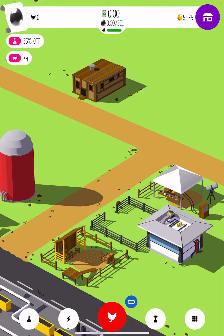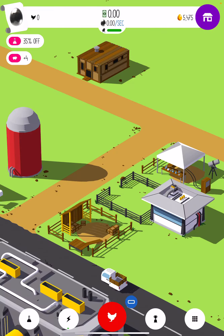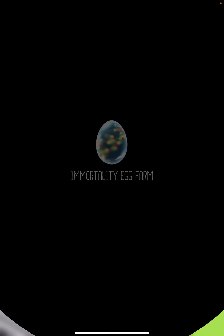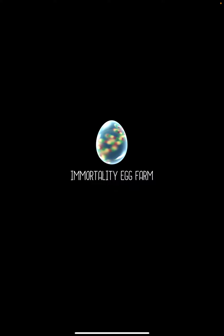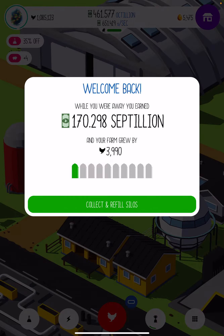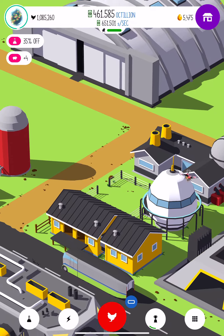Hello everyone, welcome back to another video. Today I'm going to be playing Egg Inc. So the glitches we're going to be doing are the Unlimited Gold Egg Glitch and the Infinite Money Glitch. I don't recommend exploiting or glitching on this one because they will take your progress away — it's not allowed.